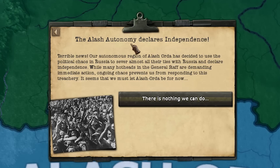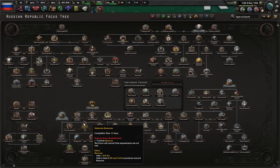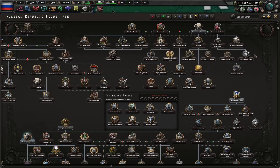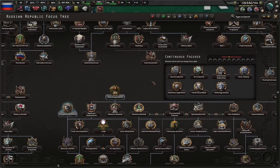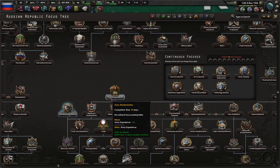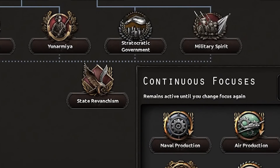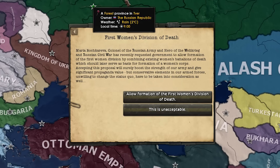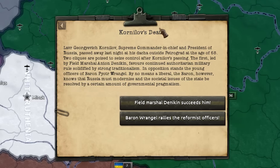Unsurprisingly, the Alash Autonomy declares independence — that's not a problem, we'll deal with them later. Important note about the focus tree: while Kornilov is in power, you can research whatever you want, it won't affect this secret path. However, I really recommend going for the Bureaucratic Overhaul, or if you want to focus on the army, go with Army Modernization — you'll always have options. Go with the Bureaucratic Overhaul first. Finally, it's March 1937.